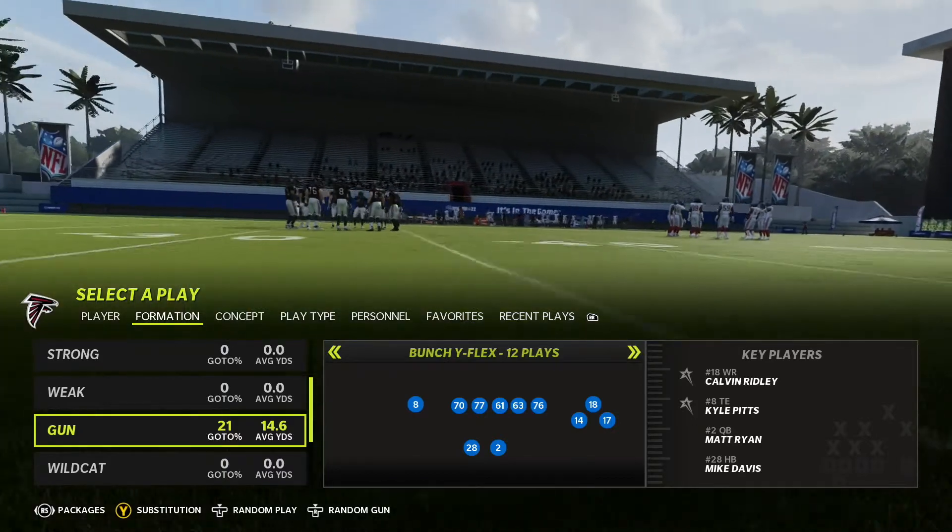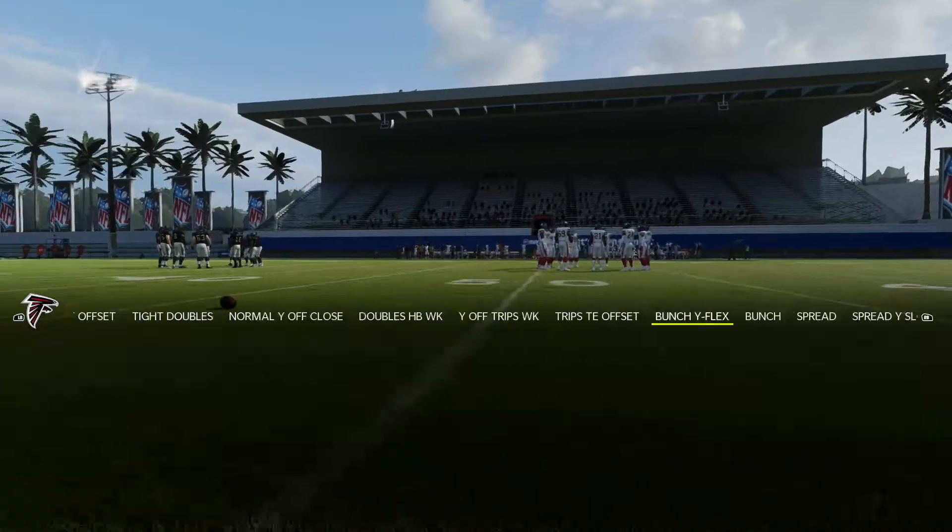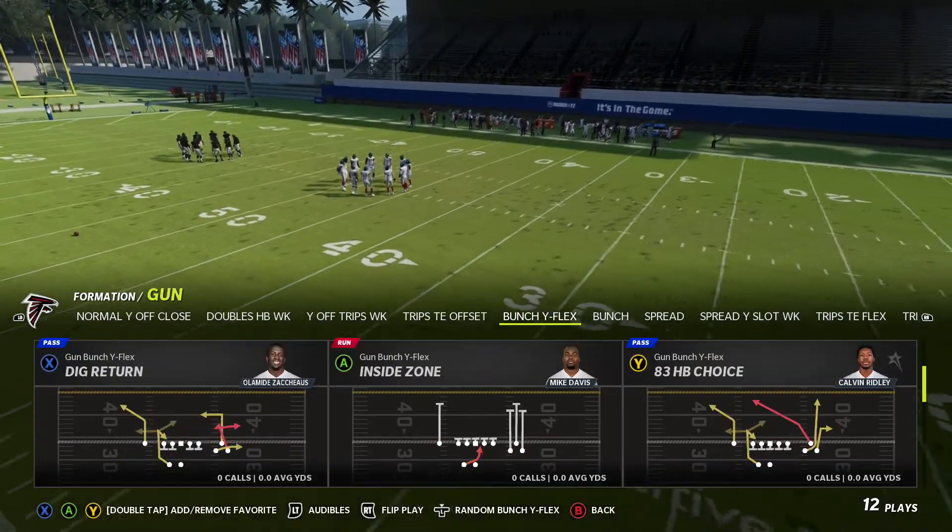So we are in the Atlanta Falcons playbook today. We're going to be looking at Bunch Y-Flex. Bunch this year, bunch every year — let's be honest, it's very, very good.